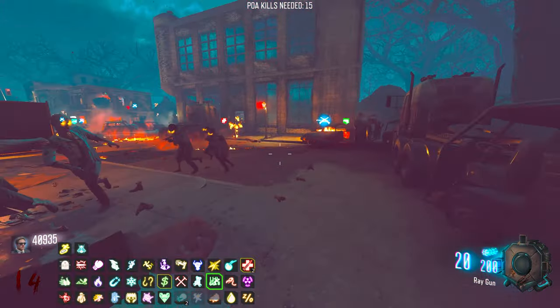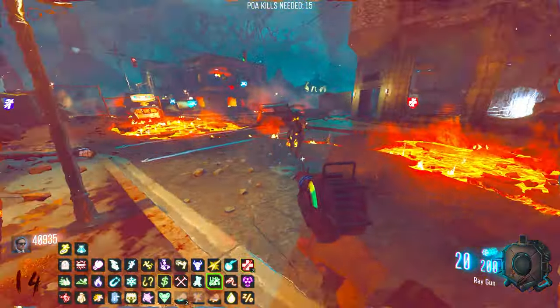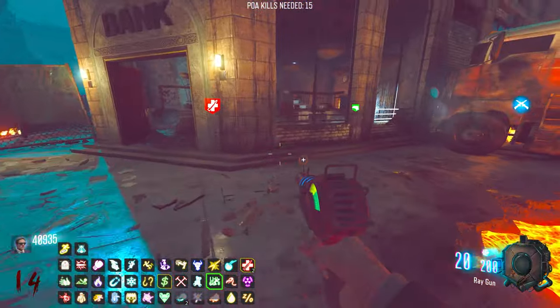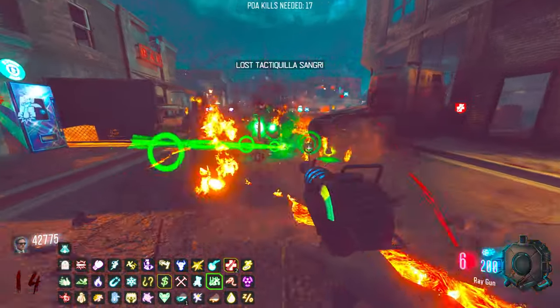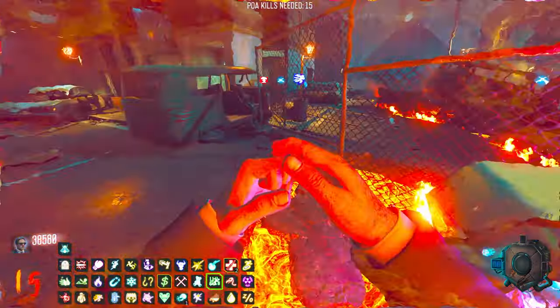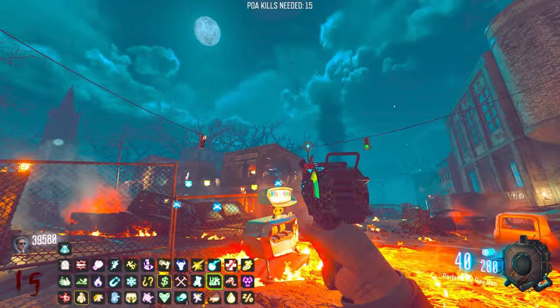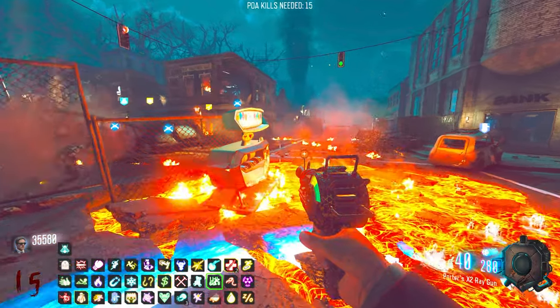I keep forgetting I've got the Ray Gun - I said in one of my other videos that I just blast them with one gun and forget about a secondary. I think it was the Casamora map, which was really cool - it's quite a small map but really fun to play. It's end of round, let's Pack-a-Punch. Wow, that looks cool - if I zoom in you can see the plutonium logo on the gun.